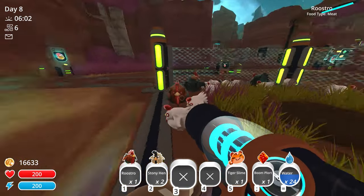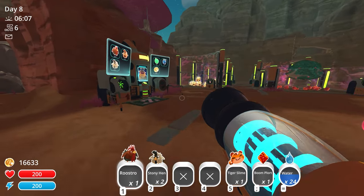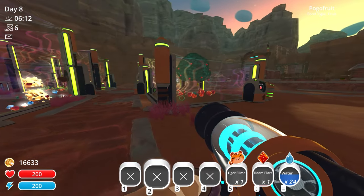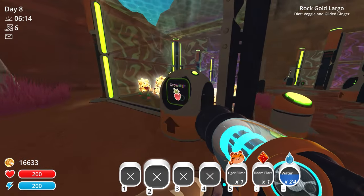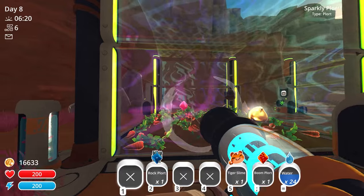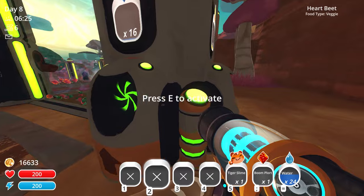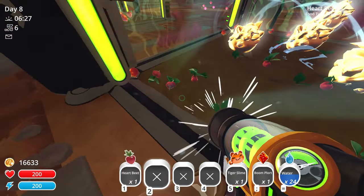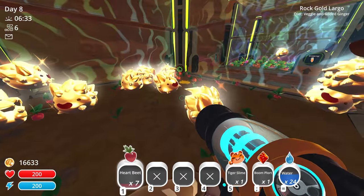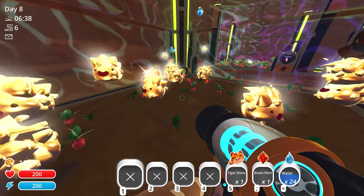If we want more briar hens we need to go to the moss blanket. Let's use these existing briar hens for Bob's mission and then replace them at the moss blanket. There we go - got a bunch of rock plorts from Bob which aren't worth much, but we also have 21 rock plorts in storage. The heartbeat crop is producing more, so we'll get more double plorts soon.